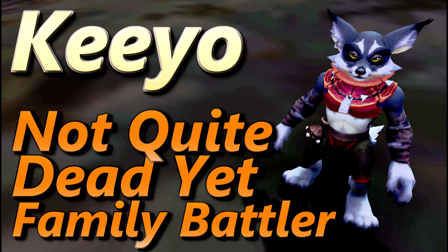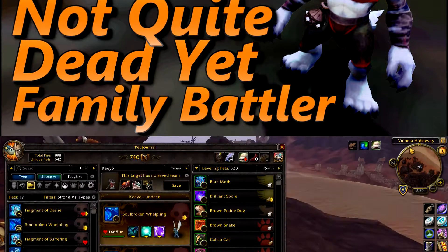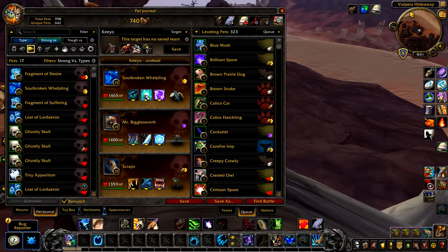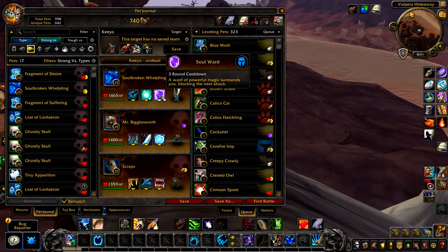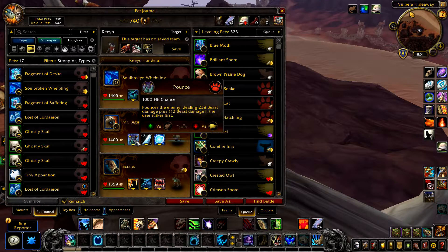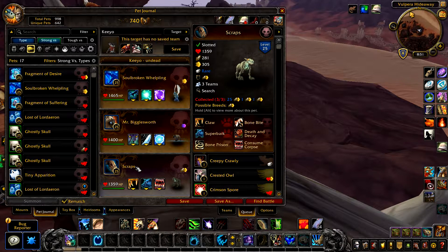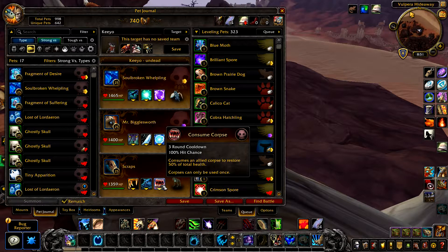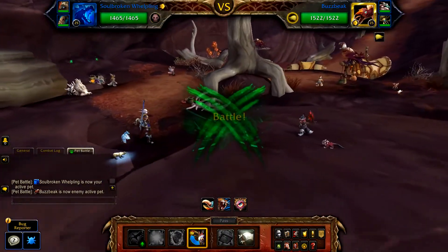This is how to defeat Keogh using all undead pets for the 'Not Quite Dead Yet' part of the Family Battler achievement. Your first pet is a Soul-Broken Whelpling with Shadow Talon, Amplify Magic, and Soul Ward. Your second pet is Mr. Bigglesworth with Pounce, and then as backup, Scraps or a similar pet with Claw, Super Bark, and Consumed Corpse — this one is unlikely to be used, so it can really be anything.